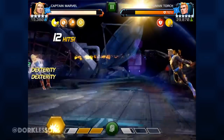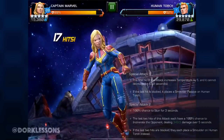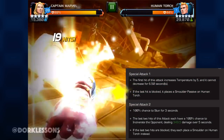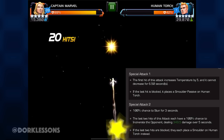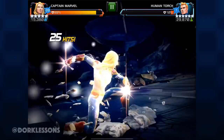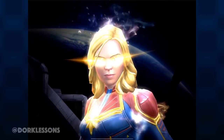Which brings me to the importance of learning to dex his specials fully, because if his SP1's last hit hits a block he automatically gains smolder charges, and with his SP2 the last hits also give him smolder. So if you are blocking any of those you're giving him more fuel for the fire — no pun intended.